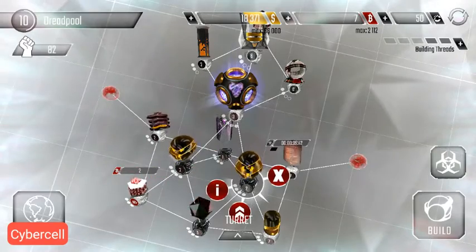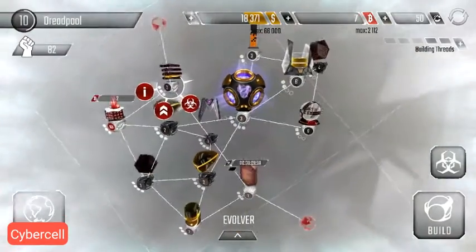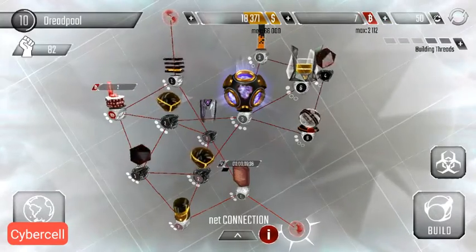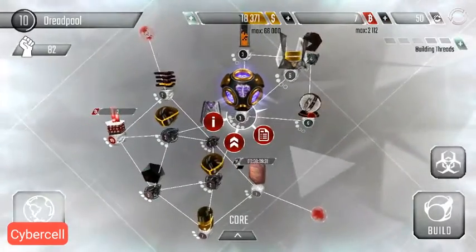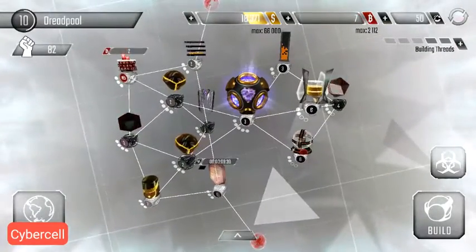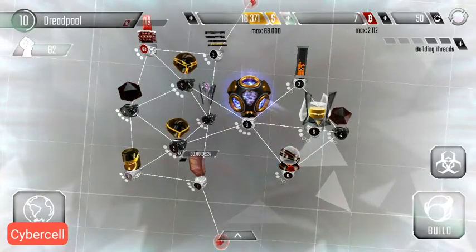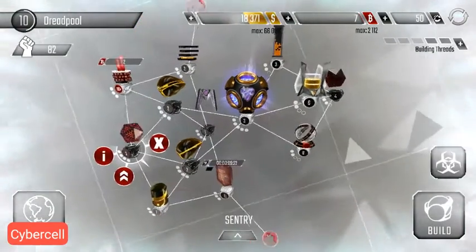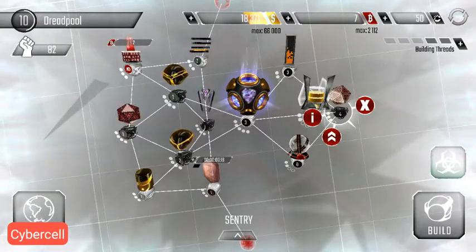The black ice will protect the two tyrants and it will also protect the compiler and the evolver when they come in. This layout also protects your core — it only leaves two pathways to the core — and it protects your Bitcoin mixer as well as your database from intruders.